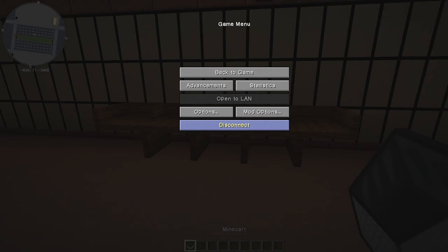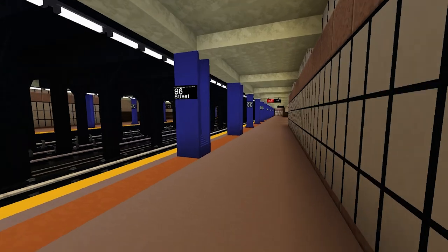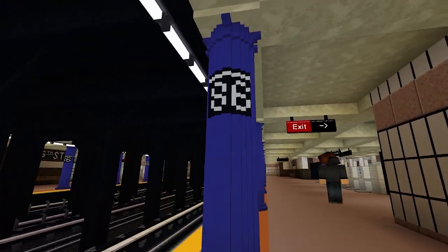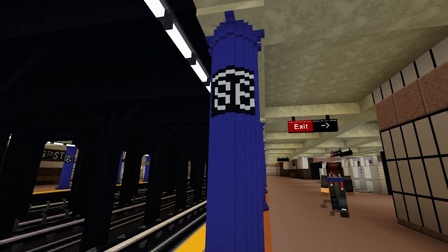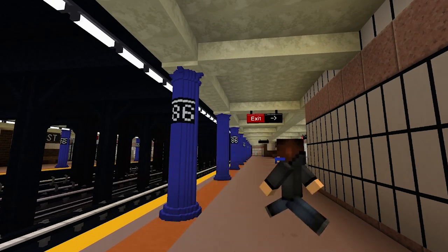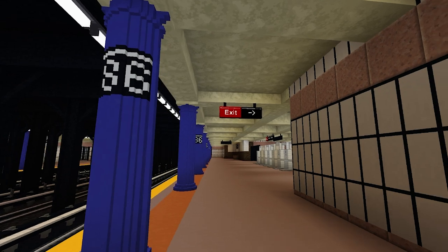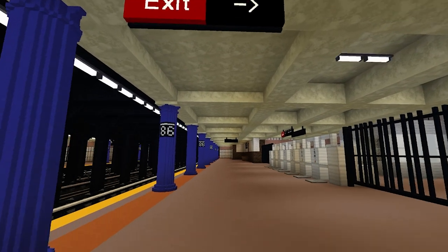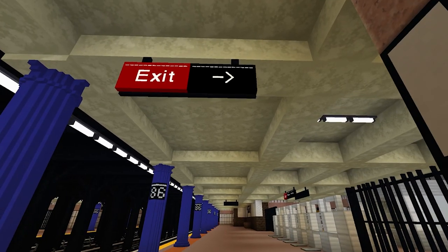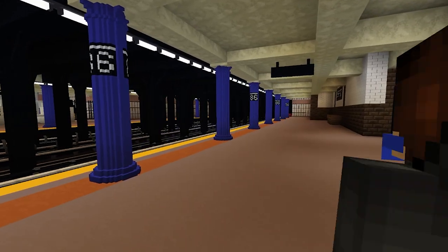86th Street sign up there, you got the mosaic, there's a bench here. Head down the platform and the beams — or pillars — change to the round style. I think I pulled this one off better than past attempts with the signage; you can kind of read it better. Before they'd be smaller, but I got this one to be bigger looking with the '86th' — you should be able to read that better from afar. It actually looks like a perfect '86th,' and here you have an exit.